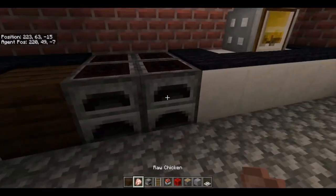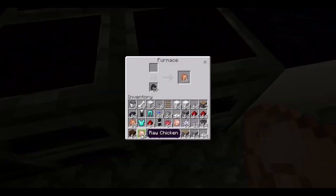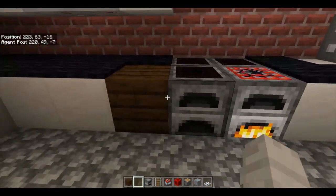Let me first demonstrate how it works. Here's the stove thing where you put your pan and it lights up. I'm just going to put roast chicken here, and as you can see, it lights up perfectly, just like that. So today I'm going to show you how to make it.